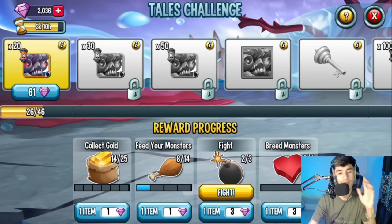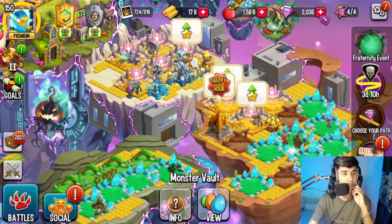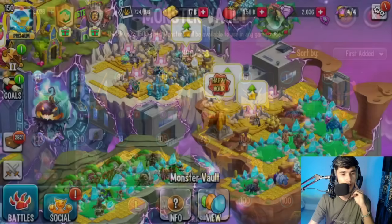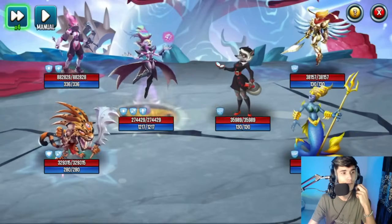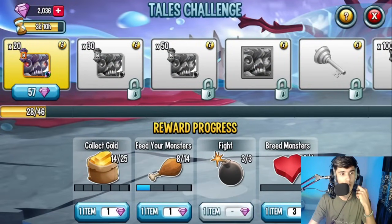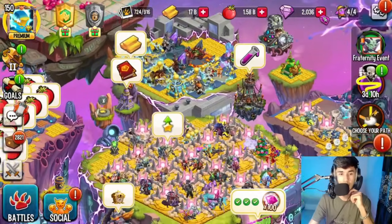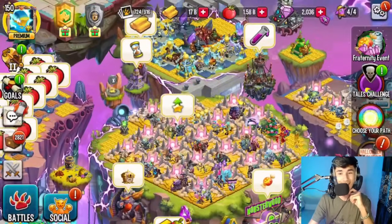For me personally, I'm just going for rank zero in this tails challenge — just for collection purposes. I already did my gold collection earlier, so there's not much left to do. I did one feeding and I can do the battle, so I'll auto that. Victory — super easy. Now I'm down to 57 gems. I'll use the 131 gems to craft the rank zero. The monster is good, but I'm just lacking gems to go higher right now.